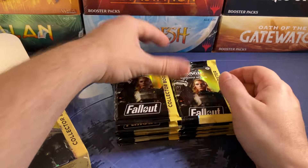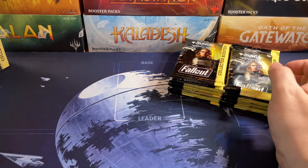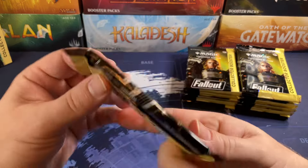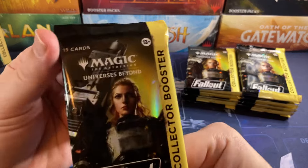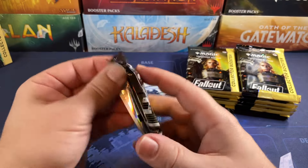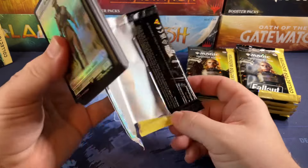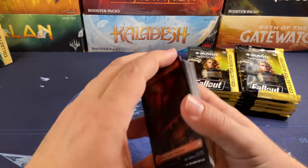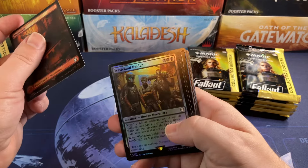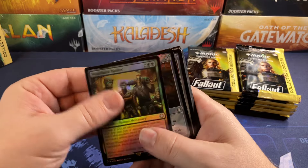That last box — the first one I opened — was actually really good. It only had what, a Tarmogoyf or two Tarmogoyfs and a Walking Ballista in there, plus a couple Soul Rings and lots of other goodies. So I think that first box was probably really good. We're gonna see if this box does better or not. If we get a serial number, it's better. We're gonna bust open these glossy little bags — the artwork looks really good. I'm not too familiar with the video game; I've never played it.